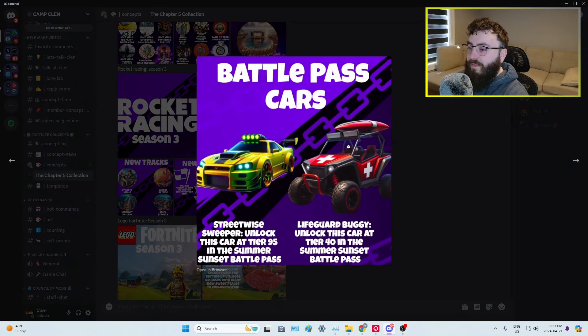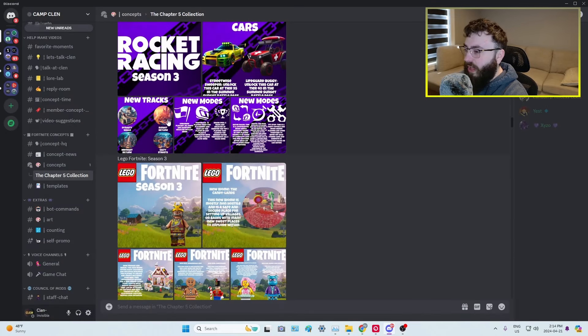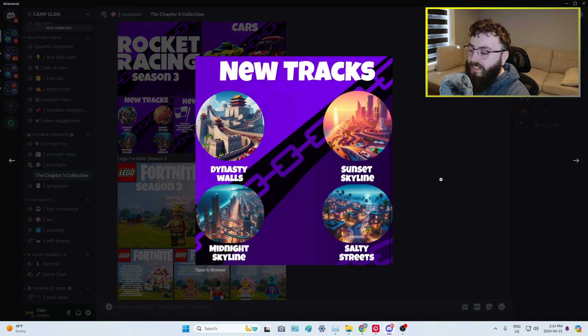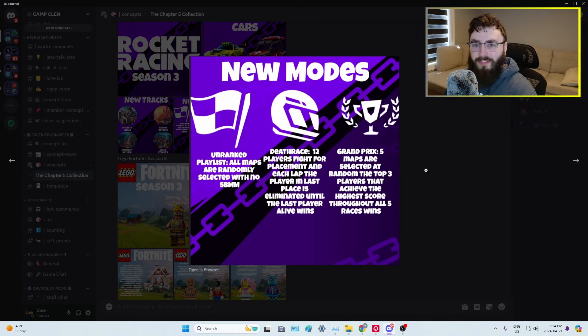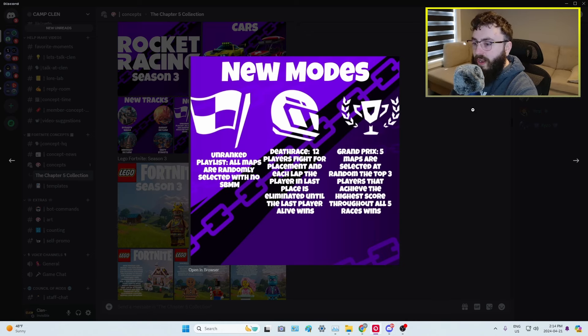Moving on to Rocket Racing — we have new Battle Pass cars, and the golf cart looks amazing. We have new tracks: Dynasty Walls, Midnight Skyline, Salty Streets, and Sunset Skyline. They present them in a circle-picture format which is a nice touch. New modes include Unranked Playlists with randomly selected maps and no skill-based matchmaking. Death Race is where 12 players fight for placement and each lap the player in last place is eliminated — that's actually such a cool idea. And of course Grand Prix. I would love to use Death Race — imagine the intensity when you're near last place.